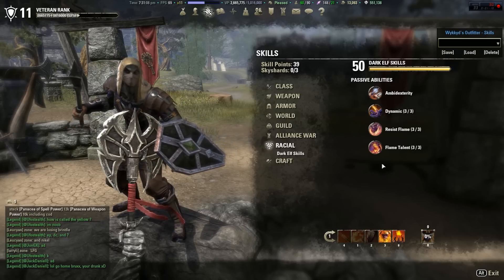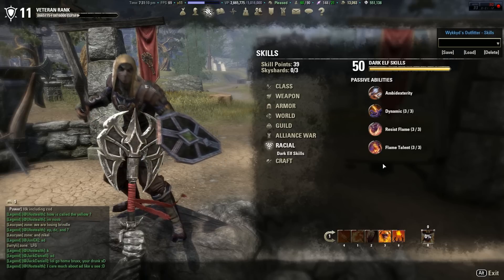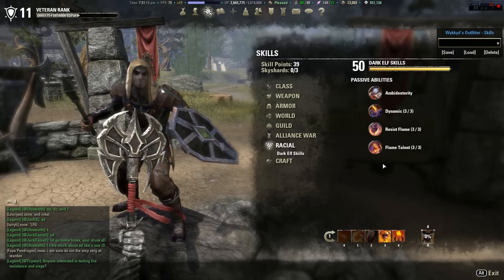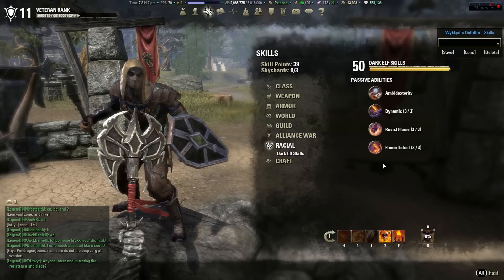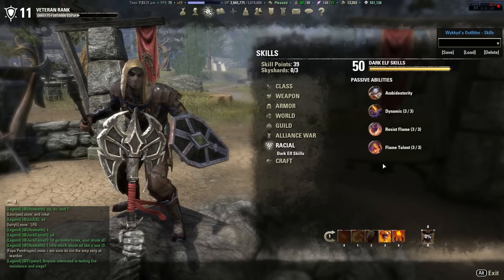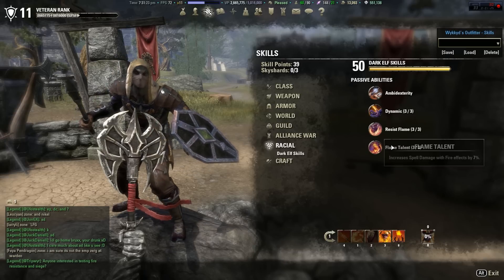We're going to go with sword and shield. There are two main reasons: one, Invasion is a great knockdown ability and really helps me win a lot of my fights; two, I like the damage mitigation I get from my shield. It's really tanky and it still does a good amount of DPS.